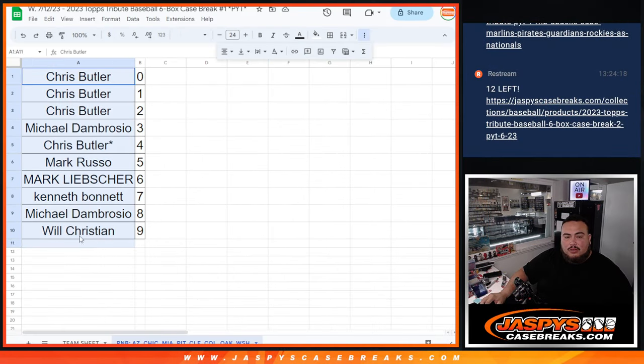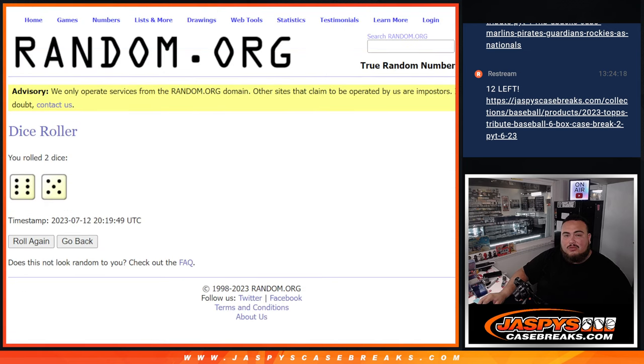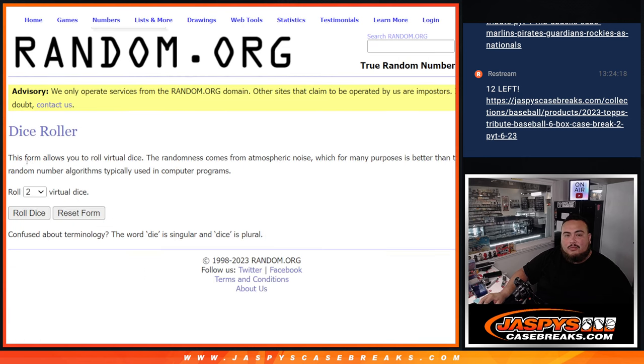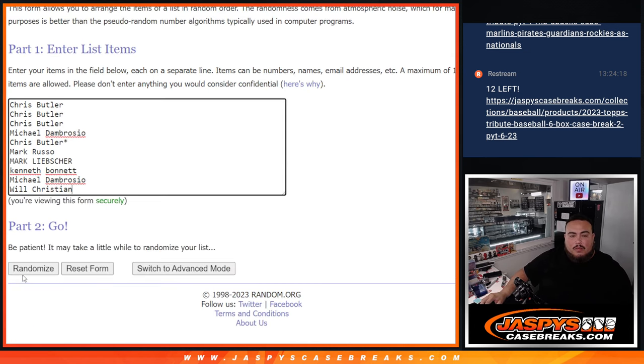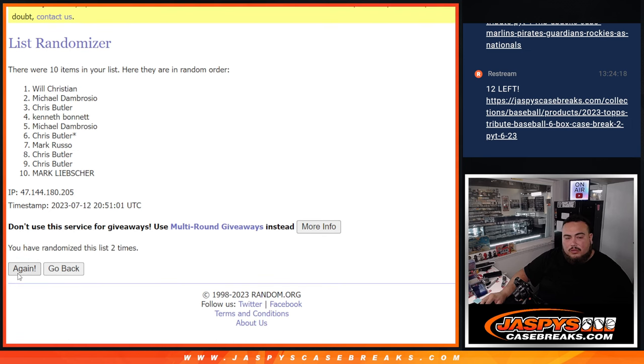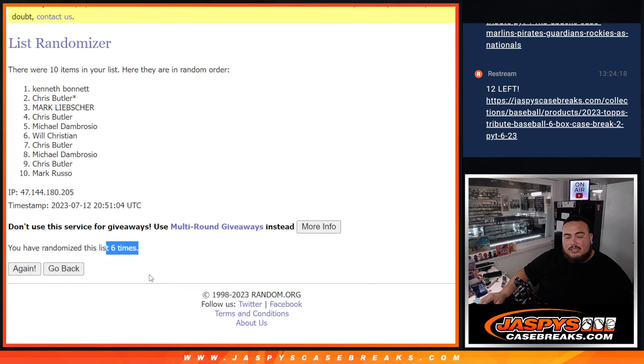Now let's switch scenes and do that quick little randomizer for the non-numbered base for the R&B. We're going to copy the R&B names, get a list and a dice roll, then click roll dice — it's a five and a one, six times. Good luck. One, two, three, four, five, six. After six rolls — Kenbon, you're going to get all the non-numbered base, man. Appreciate it guys, JaxBeastCaseBreaks.com.